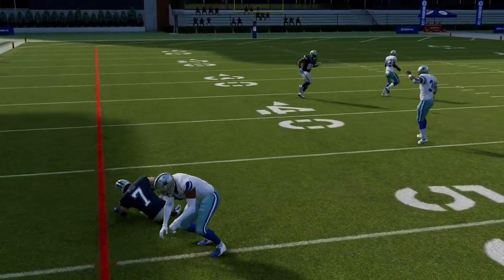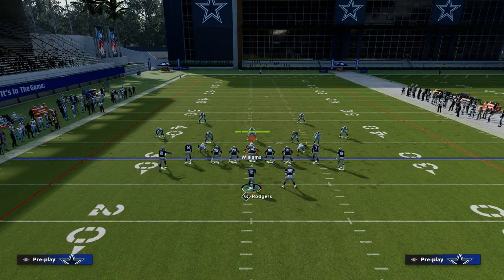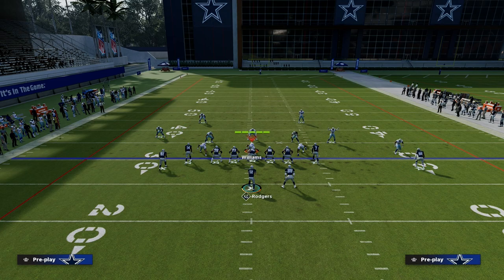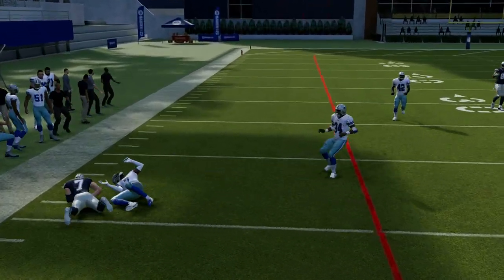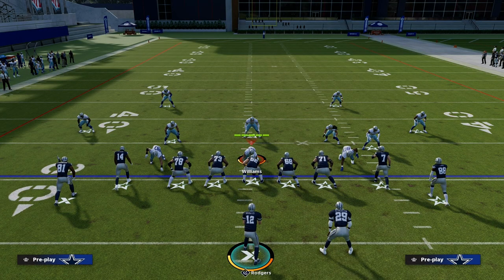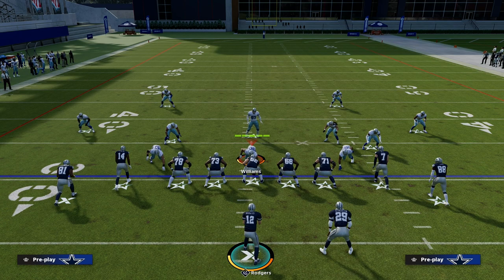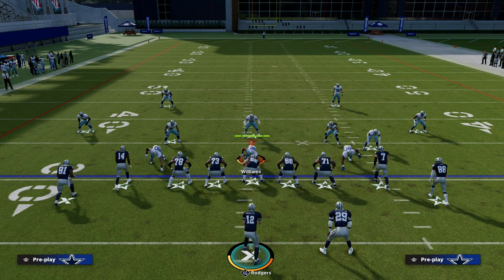You can hit that tight end against man coverage, and this is also really good against user coverage. If the user says 'I'm going to come underneath and guard that shallow cross,' that's fine — then your tight end post runs all the way across the formation. The Shallow Cross concept is an absolute money concept. No matter what year of Madden you're playing or what formation you're running, I think this is a must-have play in your offense. If you want to learn all of my offensive and defensive eBooks, join the Patreon for only $10 — click the link on screen or head to the description below.